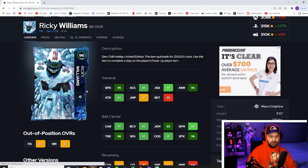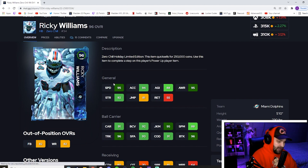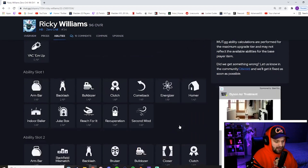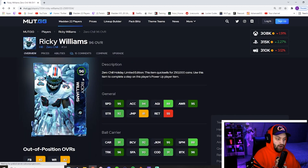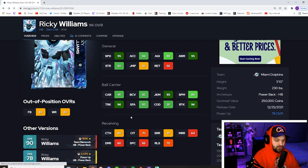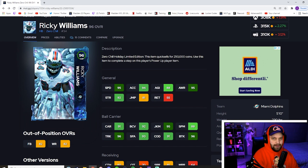For number 10 I have Ricky Williams. I do think he is the best running back in the game, but the reason why he's lower is I don't think running backs are the most important position and he's not that much better than every other running back to be higher. He is the only running back that gets 95 speed, which is absolutely amazing — he's the fastest running back in the game. He can't get backfield mismatch but I still rock it on him, which makes him catch the ball more and run better routes. His brake tackle and trucking are absolutely amazing.